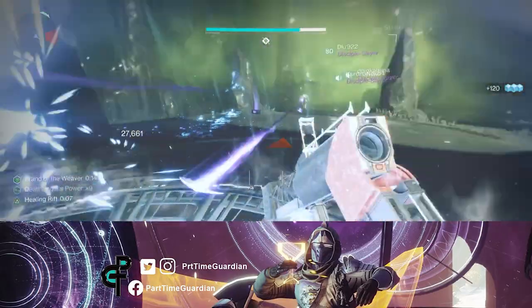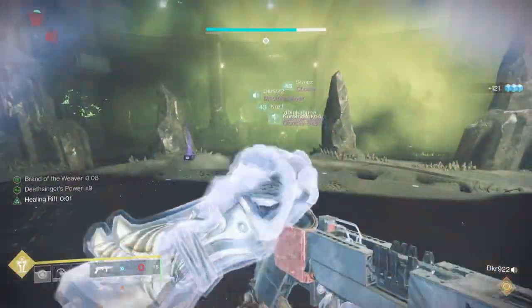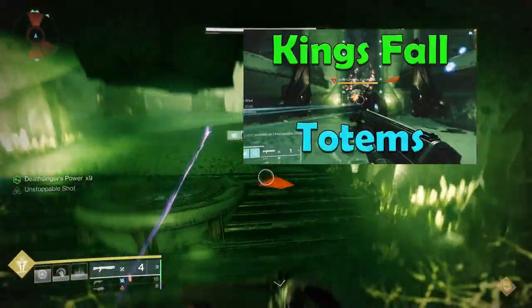In this video, I'm going to go over the Grass is Always Greener Challenge, which is the first weekly challenge from the King's Fall Raid. It's within the Totems encounter. If you don't understand how to do Totems, check out this other video where I talk about the encounter in more detail.